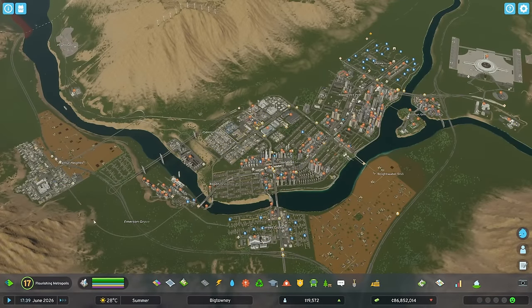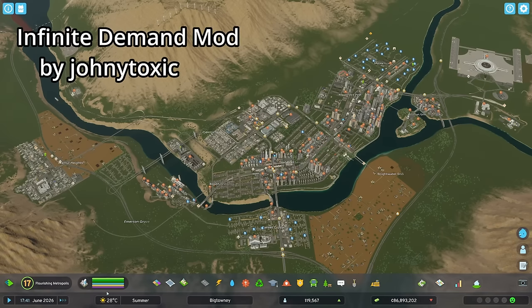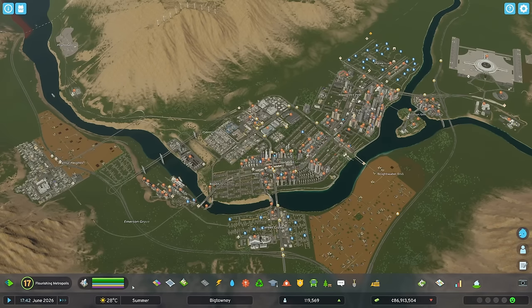In my old city, you can immediately notice that I have completely full demand. That's because I downloaded the Infinite Demand mod — it does exactly what it says. It's just going to make your demand infinite so you can just build away.